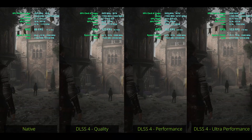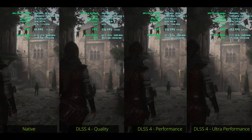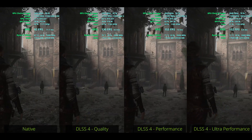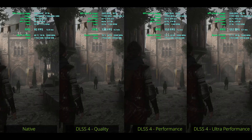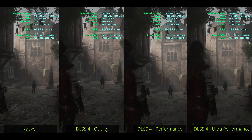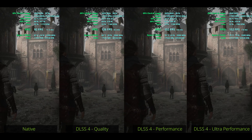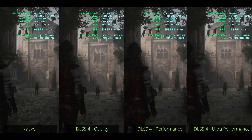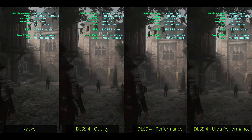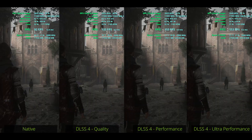In this scene, the wall in the distance looks best in native mode. Interestingly, in performance mode and ultra performance mode the FPS is about the same, however GPU usage is lower in ultra performance by about 10%, which can also be seen in GPU power consumption — about 50W less in ultra performance mode.